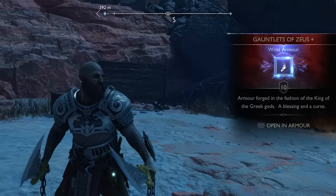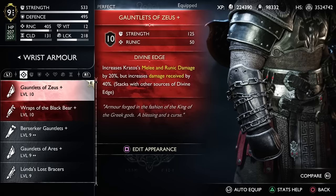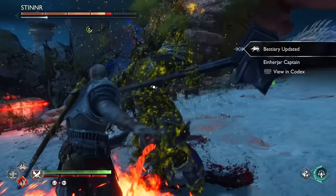If you check out the Gauntlets, you'll see that they have the Divine Edge perk, which means you deal 20% more damage with melee and runic attacks, but also take an increased 40% damage. On top of that, it is stackable with the perks from both of the other armor pieces as well.